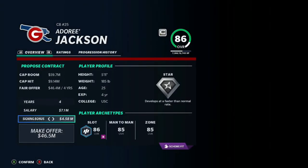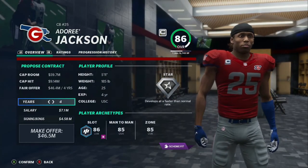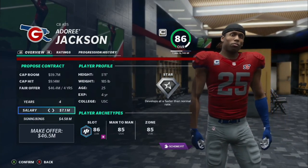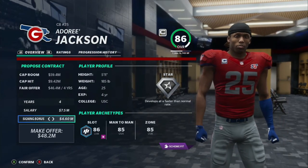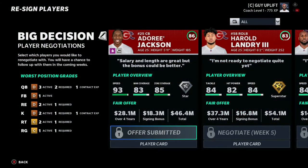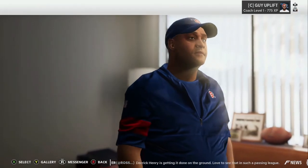I want to keep him around - he's a very good cornerback and a big part of this defense. This is our first contract signing, meaning we have plenty of cap room to spend. We'll go ahead and give him 7.5 million with a 4.6 million bonus, but he's going to want a better bonus - we'll keep that in mind next time. Then we'll look at college players to scout.